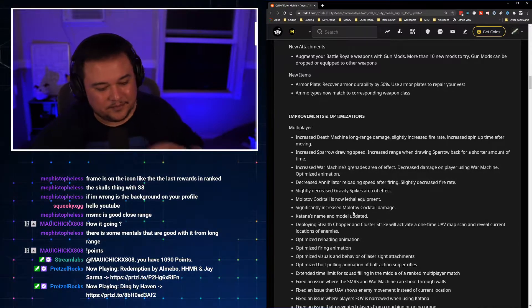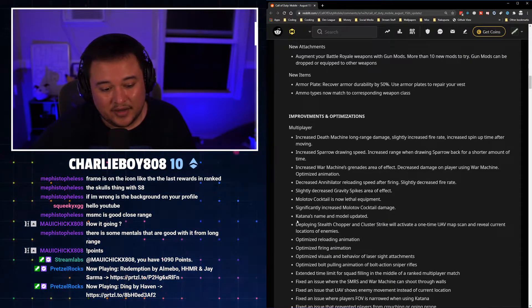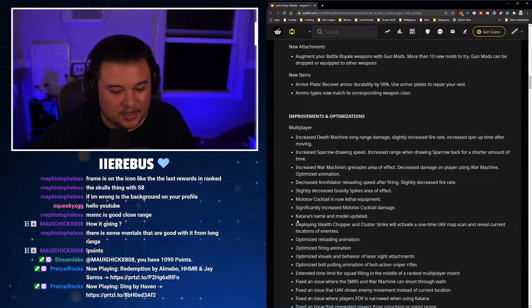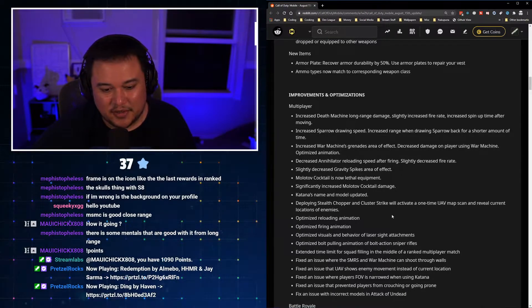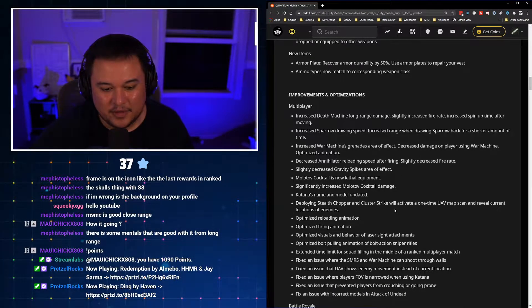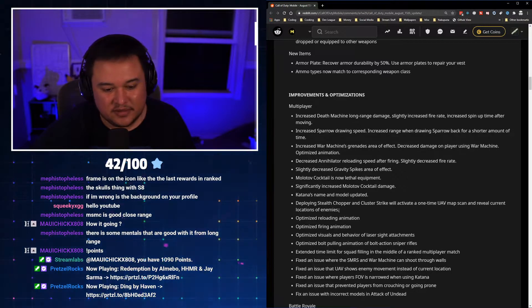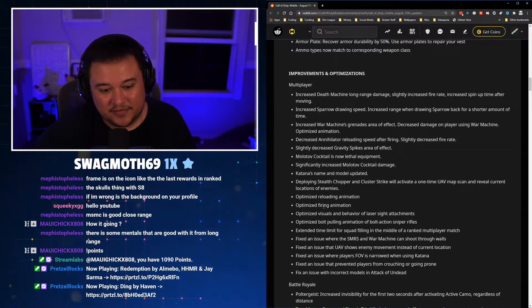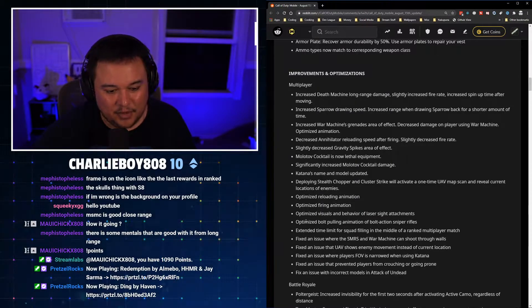Molotov cocktail is now lethal equipment — I'm kind of sad about that because I loved having it as a scorestreak to combo with UAV and shock RC to grind points. Significantly increased Molotov cocktail damage though, so people running through the fire are going to die faster. Deploying stealth chopper and cluster strike will activate a one-time UAV map scan and reveal current location of enemies — so you get a free scan to see where everybody's at.